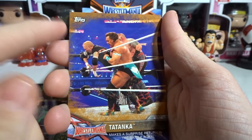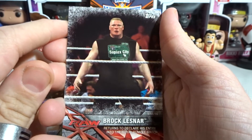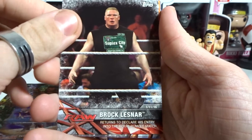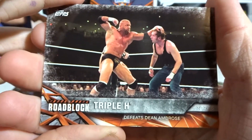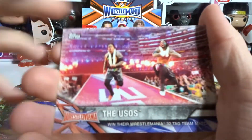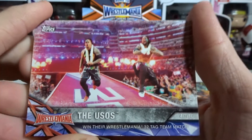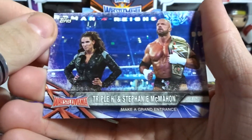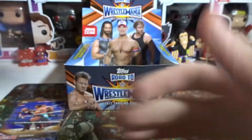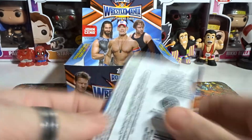We got a bronze Tatanka — I actually have a T-shirt of him now, so that's pretty cool. Brock Lesnar returns to declare his entry into the Royal Rumble match — he was slaughtering people until he got thrown out. Triple H defeats Dean Ambrose at Roadblock. The Usos win their WrestleMania 32 tag team match. Triple H and Stephanie McMahon make a grand entrance — it was pretty grand indeed. Three boosters left.